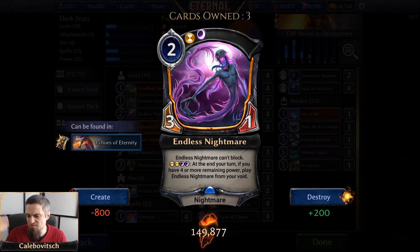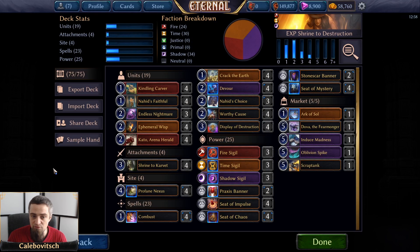We have three copies of Endless Nightmare — still experimenting with it — a two-cost Xenon three/one Nightmare that cannot block. There's a broken shield animation showing opponents it can't block. It also has an effect: if you have double Time and double Shadow influence and four or more remaining power at end of your turn, you get to play this for free from your void. Multiple Endless Nightmares can stack. These are essentially Ephemeral Wisps five through seven, but bigger — just remember you need the influence to trigger recursion.